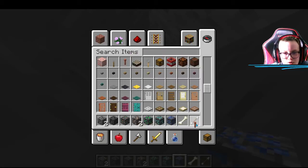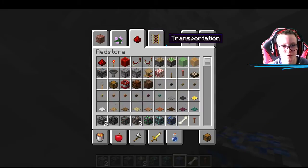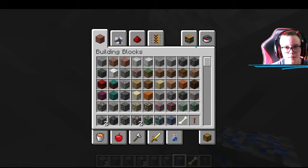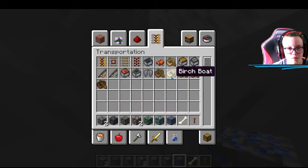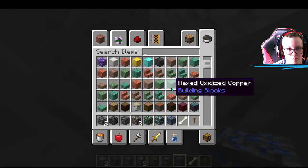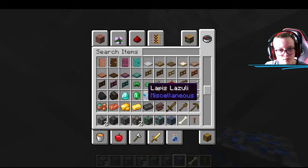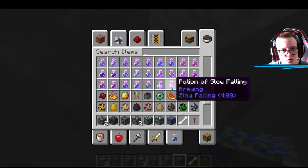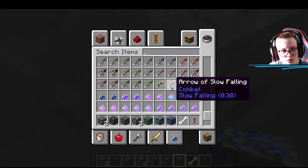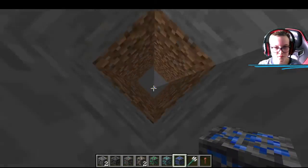Lightning rod! What does a lightning rod do? I'll have to get one. Raw copper - you have copper in it. Cool, really cool. Let's go see what the lightning rod does.